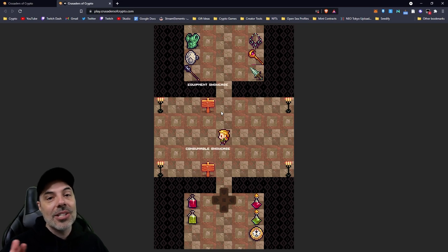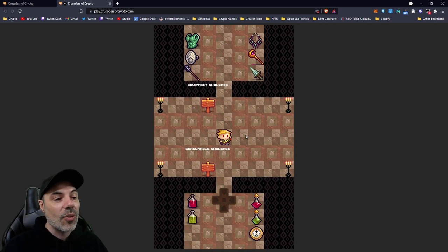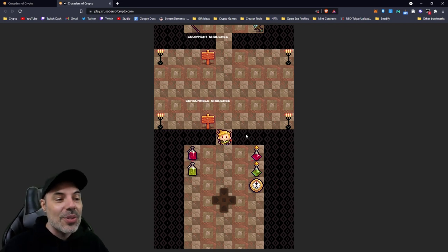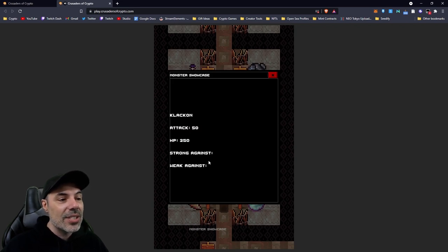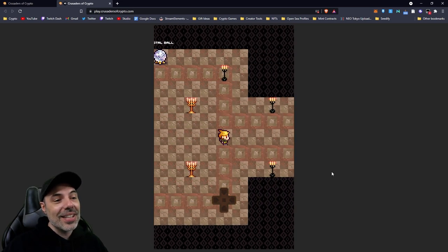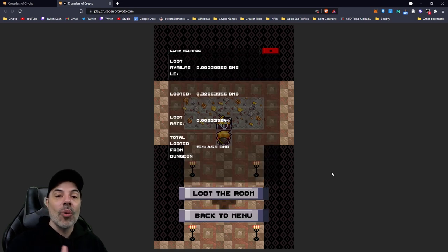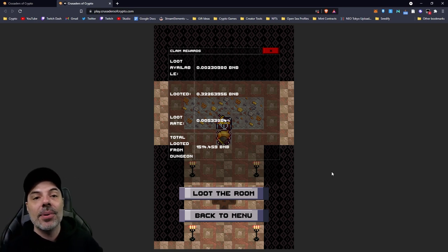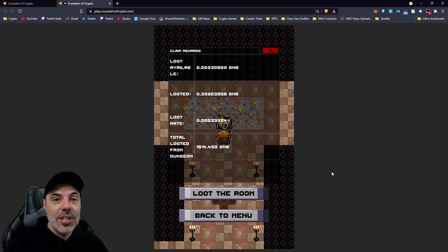Once you get any NFTs in your mailbox or on the market and display them, they'll appear in the appropriate area. You have an equipment showcase showing all the NFTs you've collected as equipment, all your consumable NFTs, and all of the monster NFTs as well. You'll see what they are based on the monsters you've already encountered, with empty rooms for ones you haven't encountered yet. Of course you can go down the hall to the right from the Squirrel of Truth to claim your BNB - the rewards for all sales and taxes that have happened on the Crusader token through PancakeSwap. There's a tax involved that allows anybody holding the token to get a percentage of the profits.